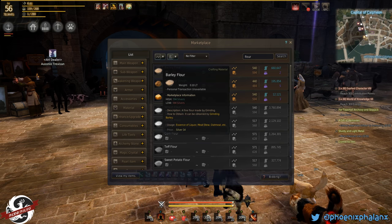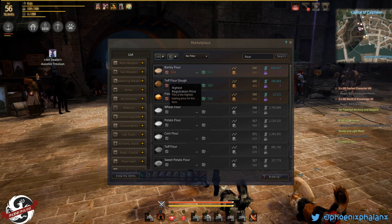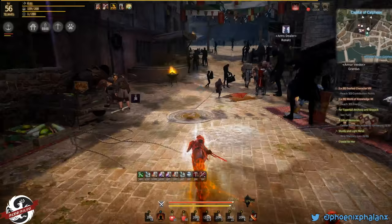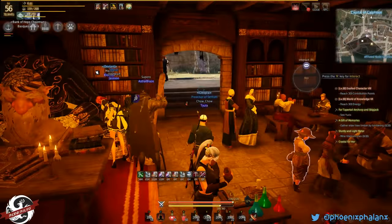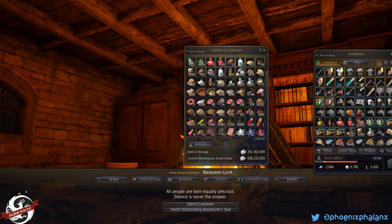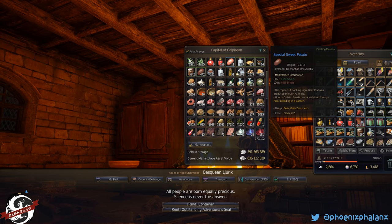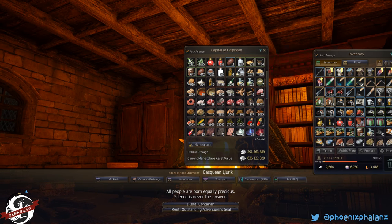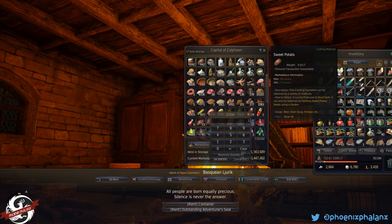You can buy flour on the marketplace but it's pretty expensive and usually not much there. Tef and friki you can actually use even though that is dough, but even if the flour is up there you can't use it because those are for special recipes.